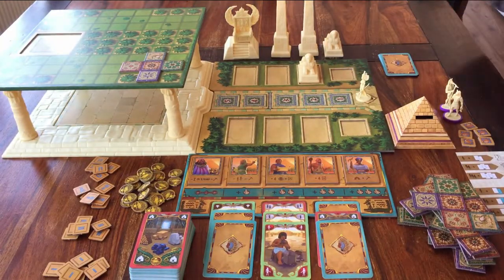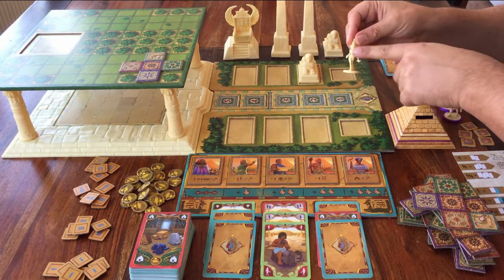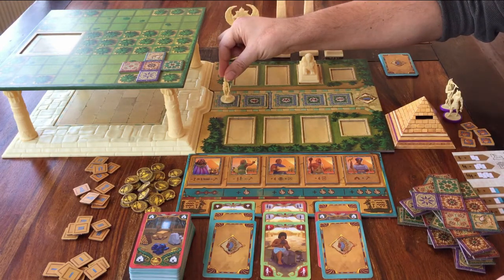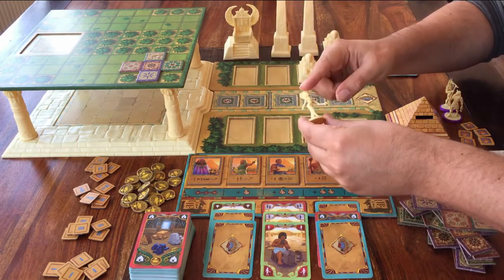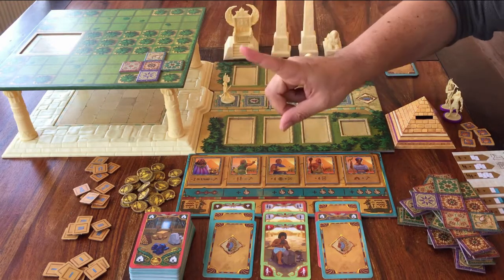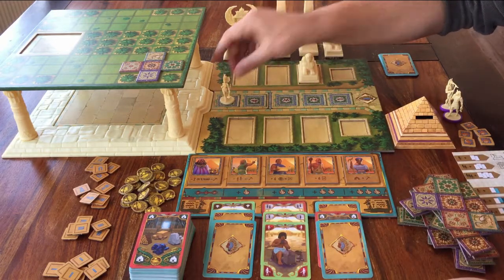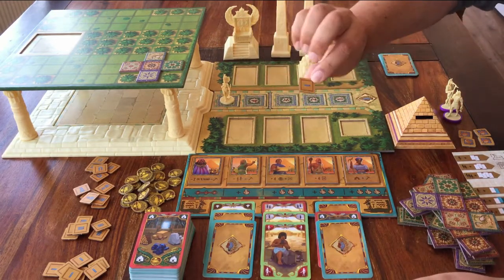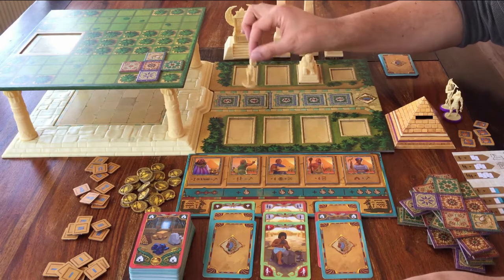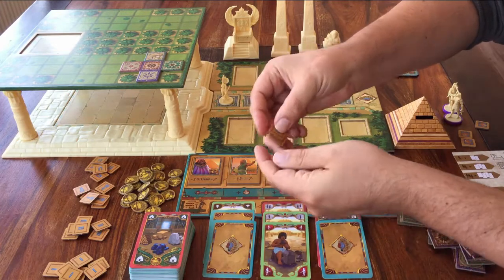It's quite an easy game. Here's how it goes. You are going to keep playing until someone places this figure — Cleopatra — on space 5. When a player places her on number 5, every other player gets one last turn, and then the game is over. Whoever has the most scarabs wins the game.